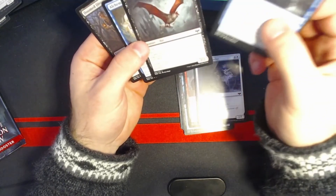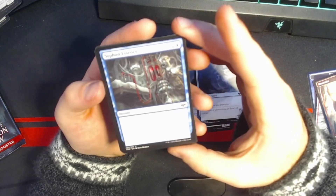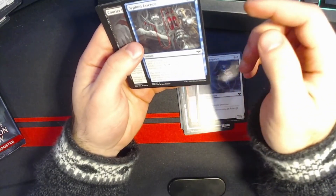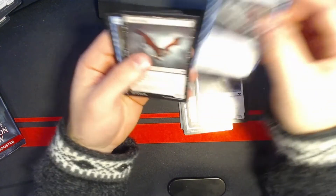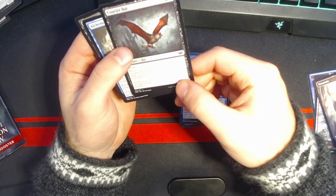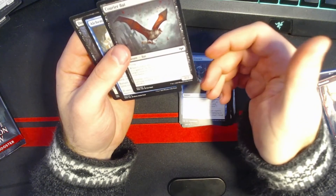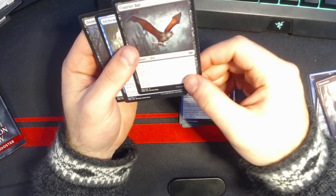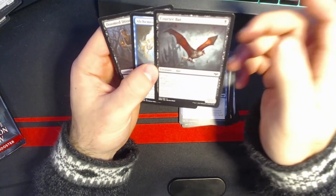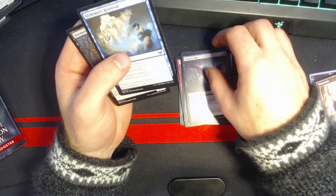So the rare was at the front — Siphon Essence: three mana, two and a white. Counter target creature or planeswalker spell, create a blood token. Courier Bat: three mana, two and a black. When it enters the battlefield, if you gained life this turn, return up to one target creature card from your graveyard to your hand. I actually played that wrong — I played it as 'whenever you gain life' rather than 'when it enters the battlefield if you gained life this turn.' I might have done it wrong, and I feel really bad about that.